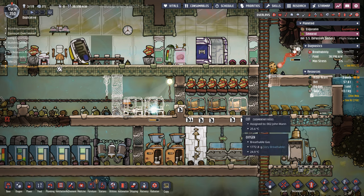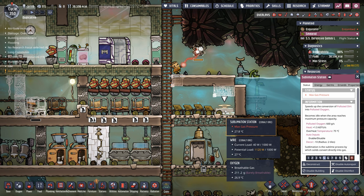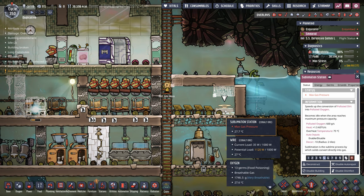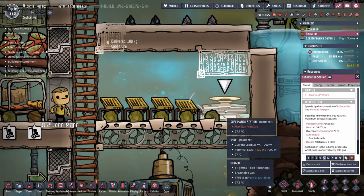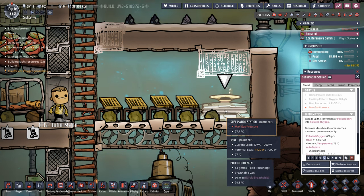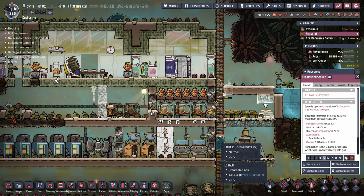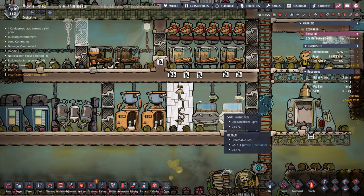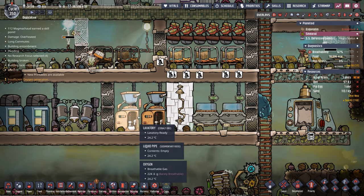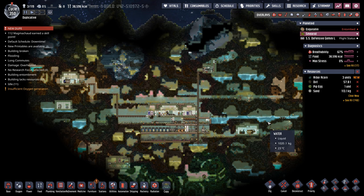Here's the general idea: we're going to have six cots in the barracks - six should be good. If we get the sublimation station running right - I have an idea to prevent it from hitting max gas pressure so much - it should be able to provide oxygen for six duplicants until we get those geysers and vents active. We'll put the six duplicants on three different schedules so they can all share two lavatories. That should let us make some progress with the additional help of four more duplicants.